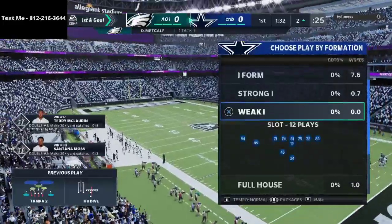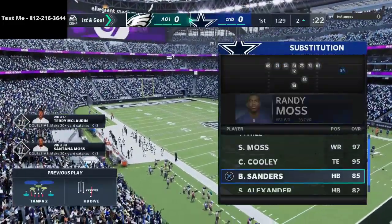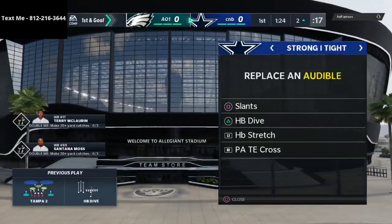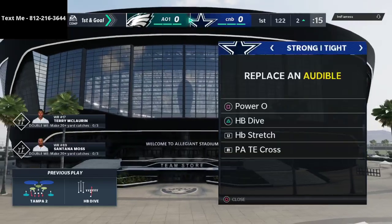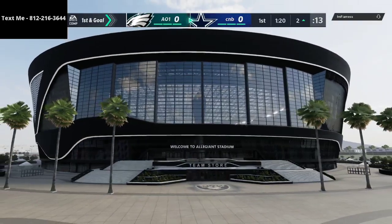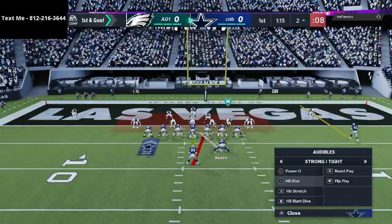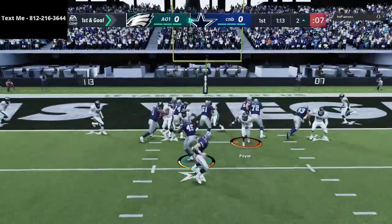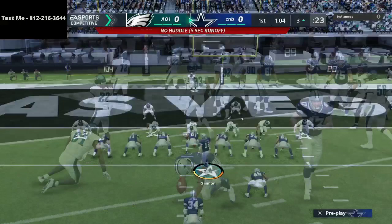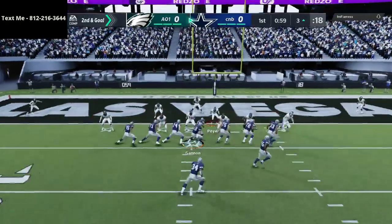We'll go to the single-back trio from time to time, and we'll also go to some full house formations. One of my favorite things to do is come out in a strong eye type formation and basically just try to run the ball — that's really the whole entire goal. The offense you're going to watch me run today is the Bunch Tight End out of the Run Heavy Playbook.